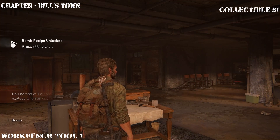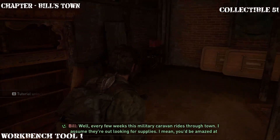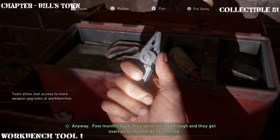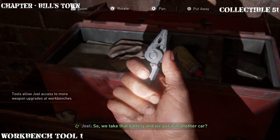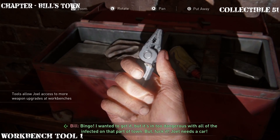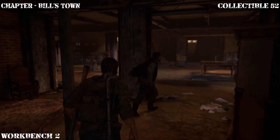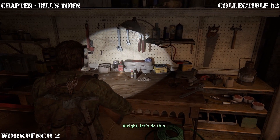After you collect the nail bomb that Bill presents to you, head over to this big area here. The next collectible is going to be the tool upgrade — these are important because they allow you to further upgrade your weapons. Make sure you're getting these toolboxes because as you progress through the game you'll collect more and more weapons and you want to be able to upgrade them. Depending on your difficulty, this is really going to come in handy. After you collect the tool upgrade, head over to the left side — this is going to be the next workbench.